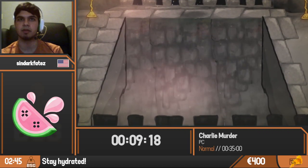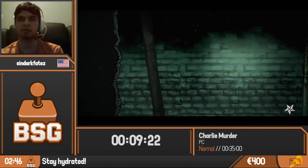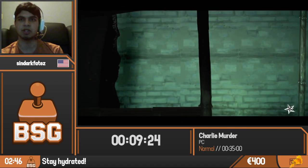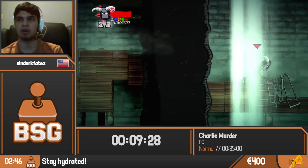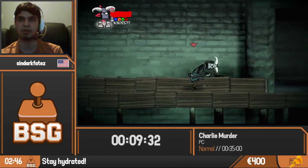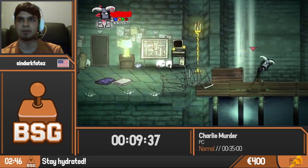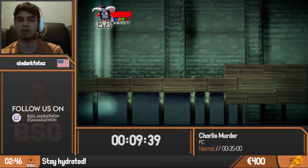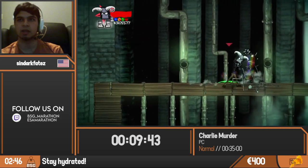Right now we're in the most platforming section of the game: the sewers. You can fall a lot here as there are very specific jumps. Characters are very slippery, especially if you're the Lich and you have Haste. You do have to pre-jump a lot of these skips we're going to be doing.